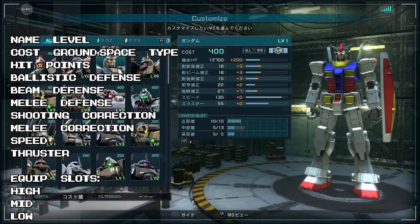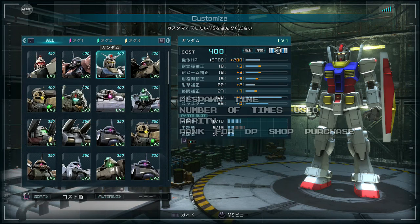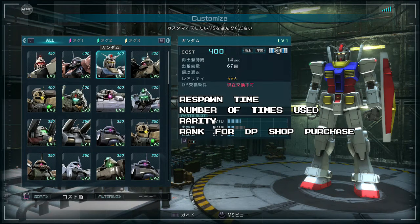Next are the three different part slots — I just call them the top, middle, and bottom slots. Each custom part you can equip to a Mobile Suit requires a certain number of points in each of those categories in order to fit. If you hit L2, you have the respawn time, the number of times used, the rarity level — the Gundam is a three-star — and the cost in development points, which is in red because the Gundam cannot currently be received through the DP store.